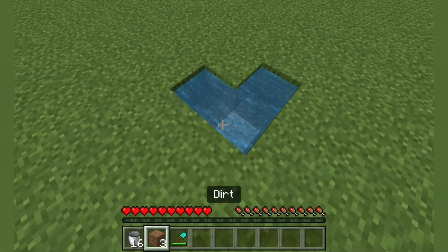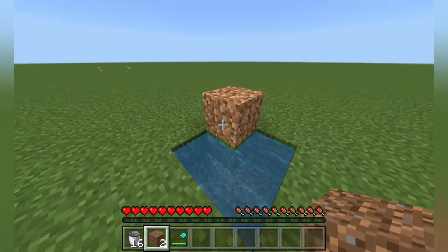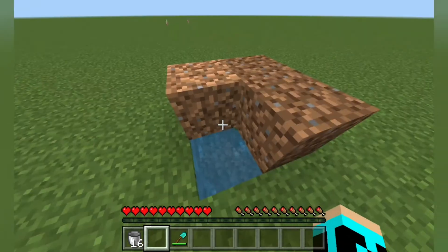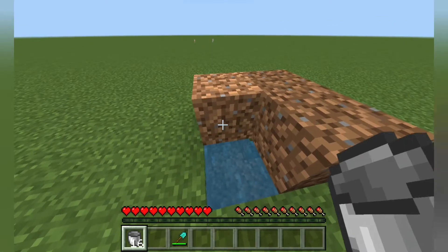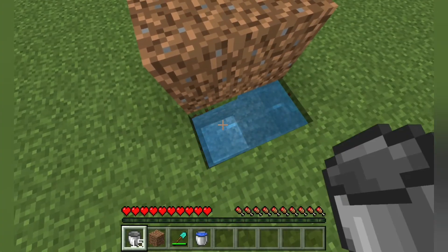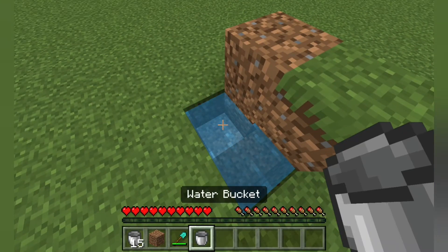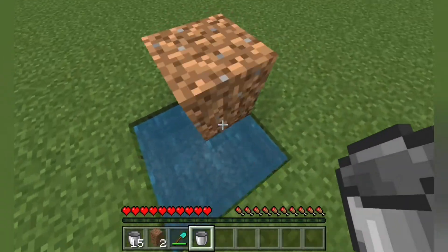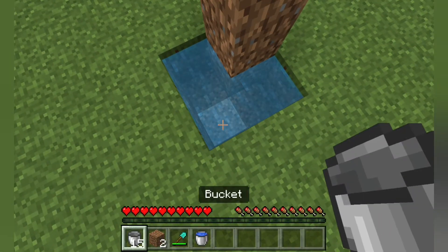Now, you can't actually take water from the two corners because then it'll mess it up. If I take water from this corner, now it's flowing water, so I have to put it back. You can cover up the two corners that you can't take the water from.